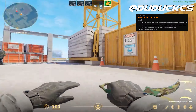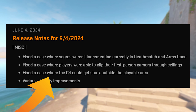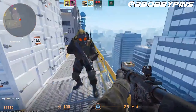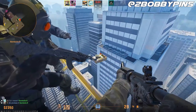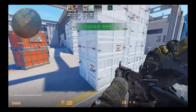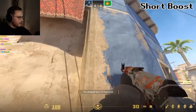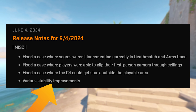The second point is Valve fixed a case where players were able to clip the first-person camera through ceilings. The third point is Valve fixed a case where the C4 could get stuck outside the playable area — meaning if you threw it outside the map at a certain place, angle, and height, it would get stuck and wouldn't come back down to the bomb site, potentially costing you the round. According to DuckCS on Twitter, it's not 100% confirmed if these specific spots got fixed, and it seems like a lot of these are still in the game. And for the last point, there are various stability improvements.